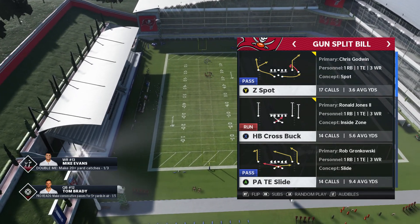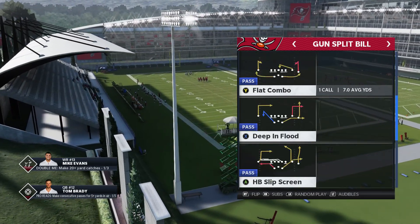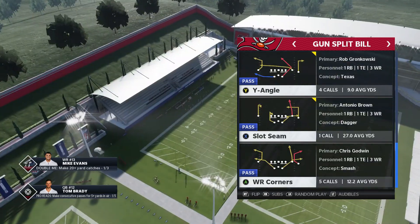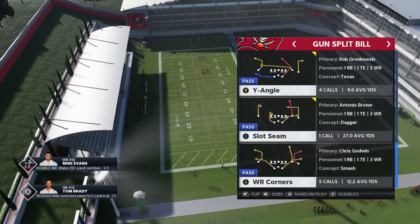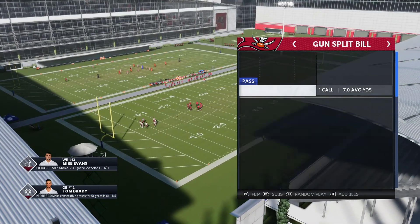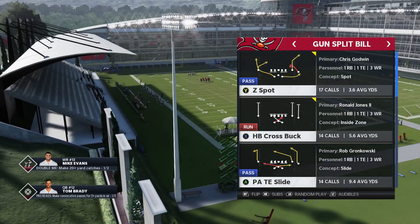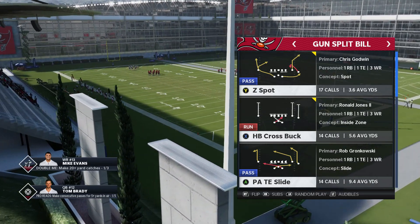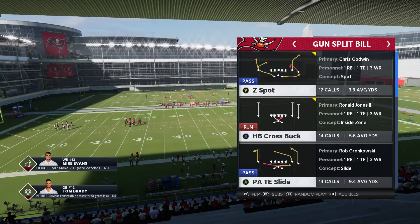First thing I'm going to do is just go over the plays real quick. We have Z Spot, H Cross Buck, PA Titan Slide Flat Combo Deep, Flood, HP Slip Screen — you guys can read. We're going to go over a run play called HB Cross Buck — it's my favorite play. You can also build a mini scheme out of this too. I'll make the video short, sweet, and simple. I'll go over H Cross Buck as well and a few of the plays on the Gun Split Bill.